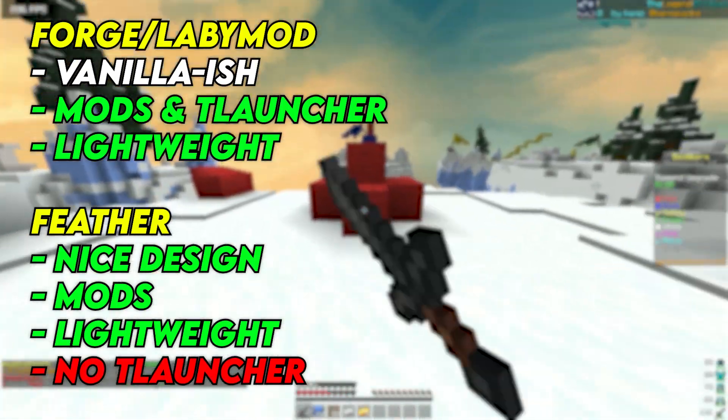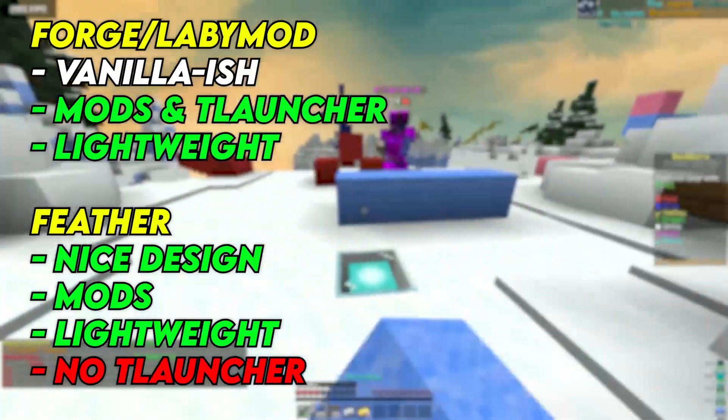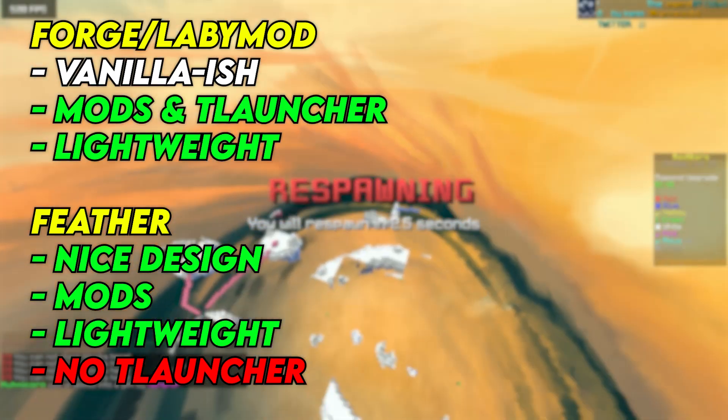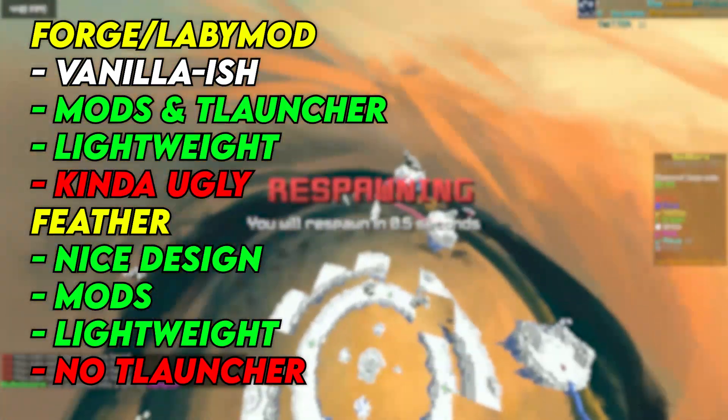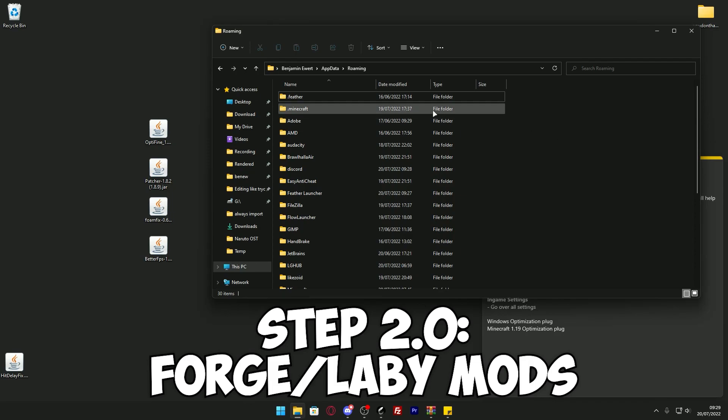Then there's Forge, Labymod, and Feather. With Forge and Labymod, you can also use T-Launcher if you have that, and both are very lightweight. Feather client is also very lightweight and has a bit of a design bonus compared to Labymod, which just looks kind of ugly. But if you want to use Feather, you can't have T-Launcher. So let's assume you went for Labymod or Forge.